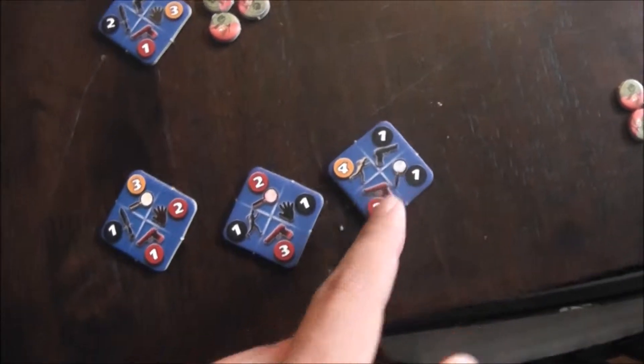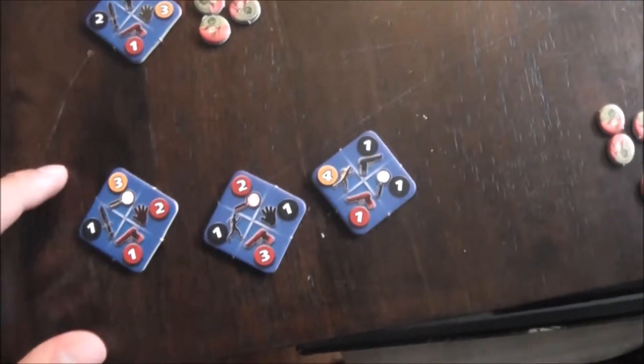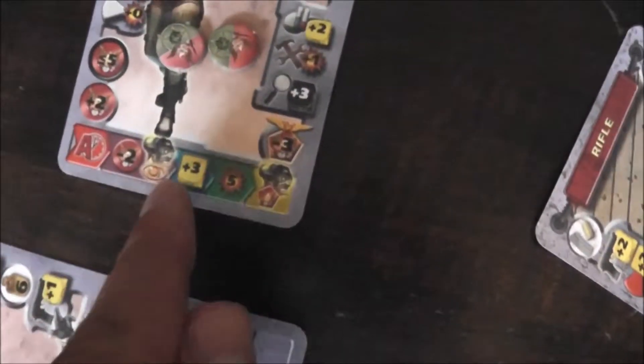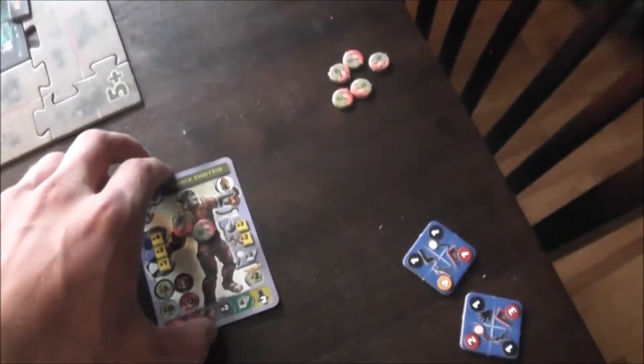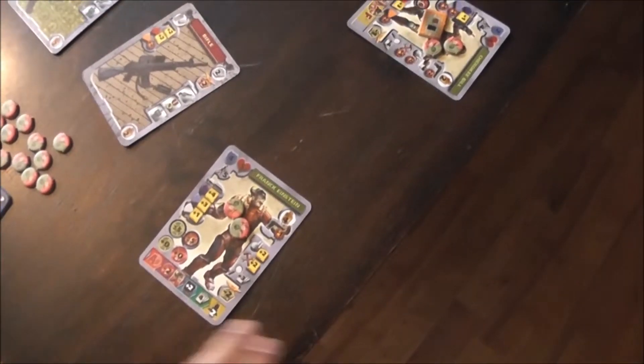Close combat isn't useful here, and interrupting would be essentially useless. The Salamites spend 2 command points to activate Vasquez's special ability — rolling 3 dice while in line of sight of Frank Einstein. If you get a 5, he's on your team permanently. Three dice hoping for 5 damage — we got 6, so Frank Einstein will definitely come over to the Salamite side. He won't switch back at the end of the final phase. He's totally fallen for Vasquez and admitted to being a NORAD.